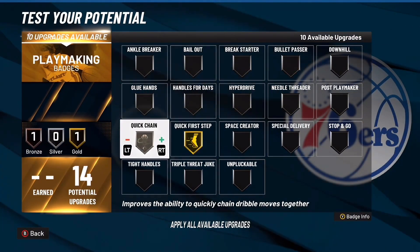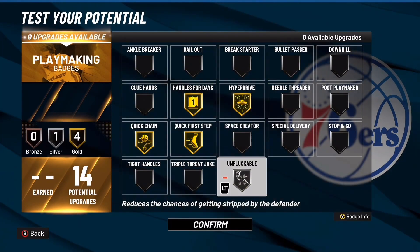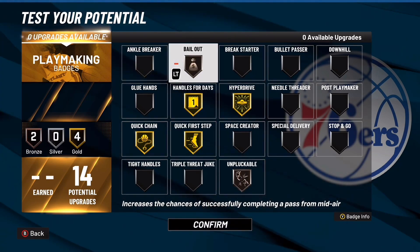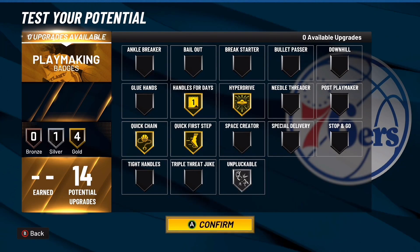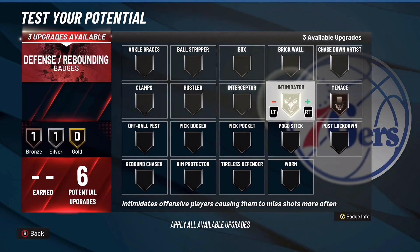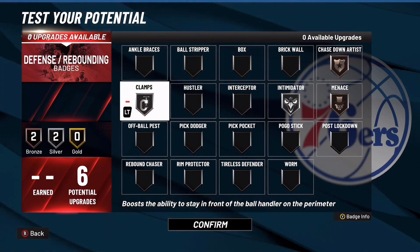For playmaking badges: quick first step gold, quick chain gold, handles for days gold, hyperdrive silver, unplockable bronze. A lot of people might put on bailout because when you go up and don't get the animations you want, bailout helps — so you could put unplockable on bronze and bailout on bronze instead. For defensive badges: menace bronze, intimidator silver, chase down artist at least bronze — it's broken this year. Silver clamps. That's the build.